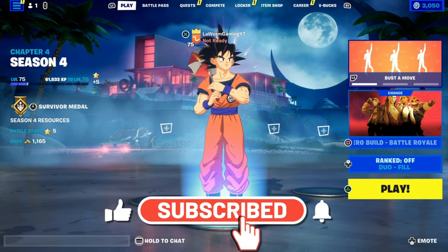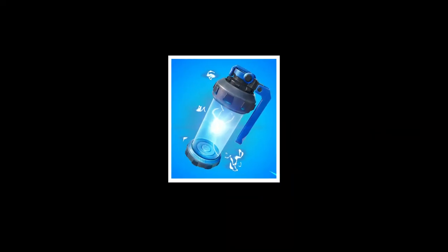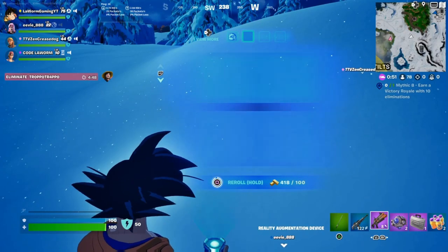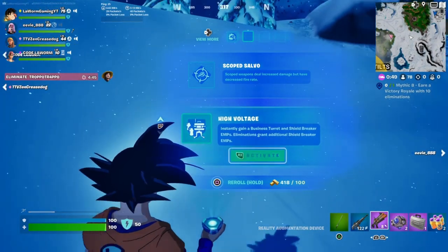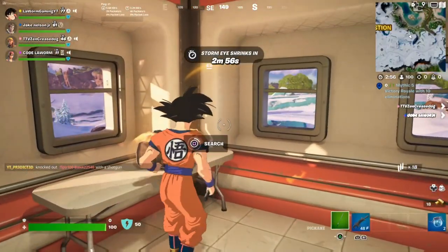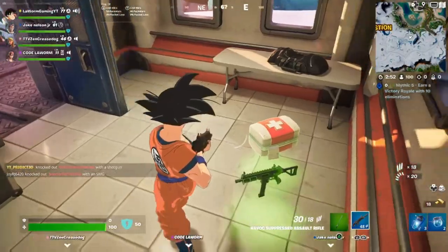Yo, it's Worm. Today I'm going to show you how you can max out your gold using this brand new EMP grenade. If you want to find this grenade, the first thing to do is go to your augments, go High Voltage, and then it will drop you to another two every kill. Alternatively, you can go to a heist bag and maybe get it out of there, or find it on the floor.